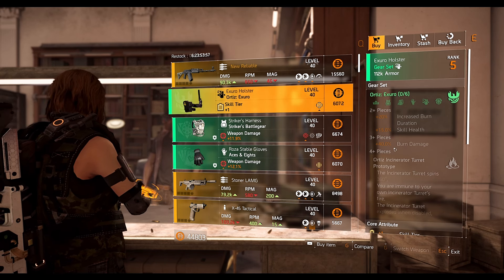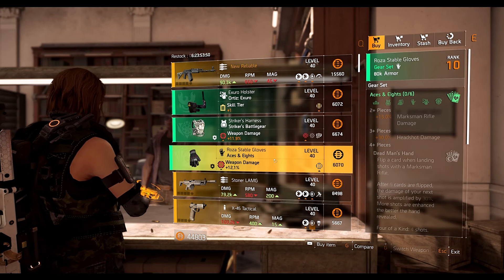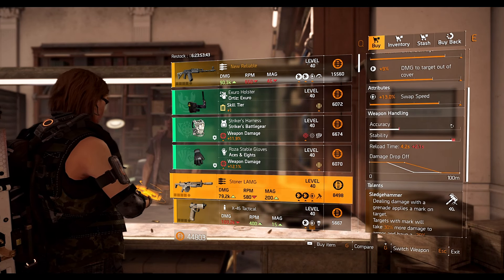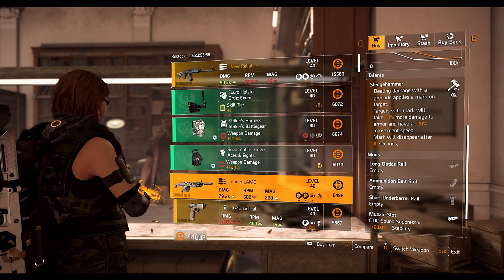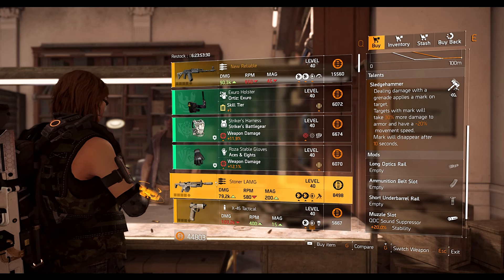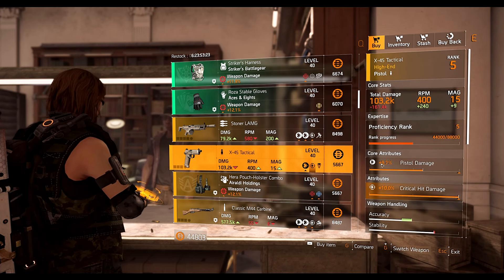Next we have the Zero holster with 8.3 percent skill damage — it's been a while since I've seen this particular gear set at the vendor. We have a Striker chest piece with 6.5 percent weapon handling and 11.9 weapon damage, and Aces and Eights gloves with 12.1 weapon damage and 7.7 skill haste. The Stoner LMG has Sledgehammer talent with 13 percent swap speed — you can change swap speed to damage to armor, but then you're stuck with Sledgehammer talent, which is a bit unfortunate. They previously had a fixed talent but now it drops with a random talent, which hurts for this LMG.